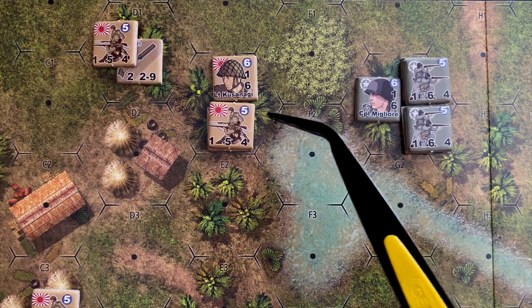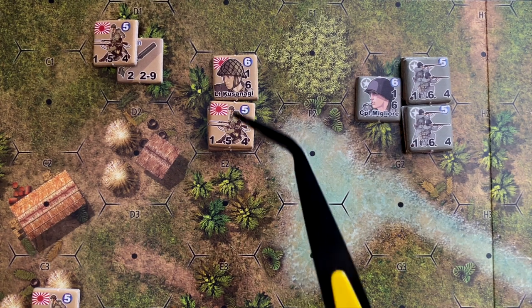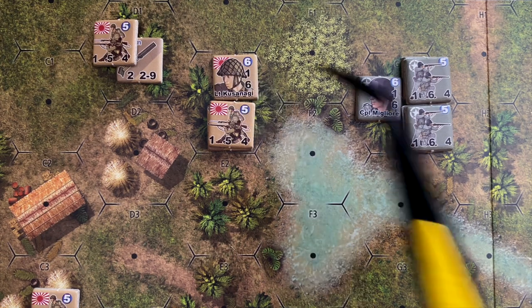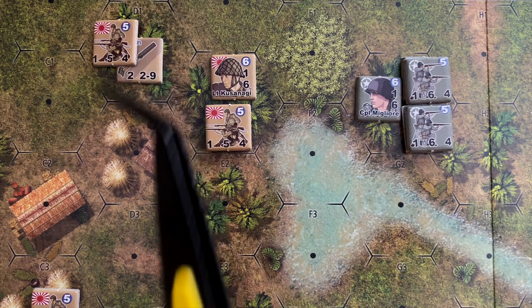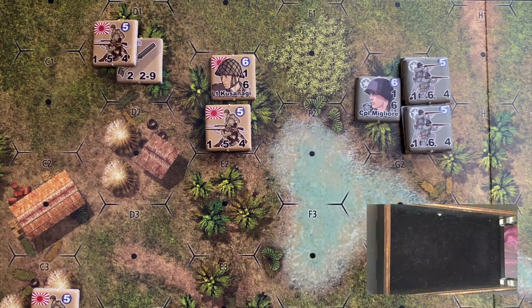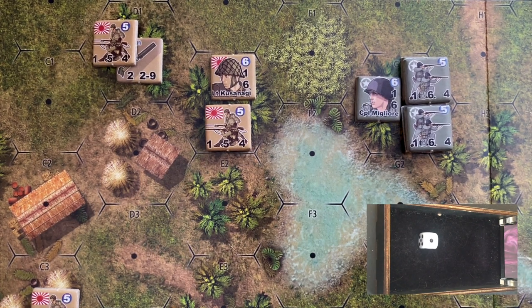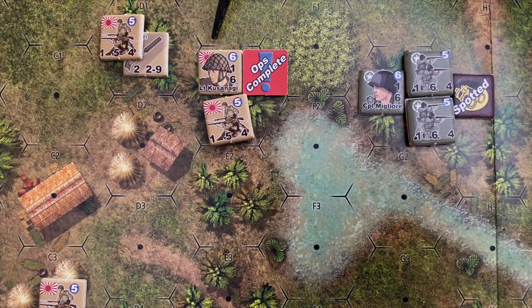The Japanese first action: Lieutenant Kusanagi will try to do damage on Corporal Migliore's squad in the woods, but this time guiding indirect fire for the mortar rather than the machine gun. To spot, Kusanagi needs a one to two, but we subtract his leadership modifier, meaning we need a one to three. We get a one — perfect, eagle-eye spotting. This hex is spotted and the Japanese can now fire with the mortar. Kusanagi activates everybody in the hex and adjacent hex: he'll guide the mortar, then the squad will open with the machine gun without his leadership modifier.